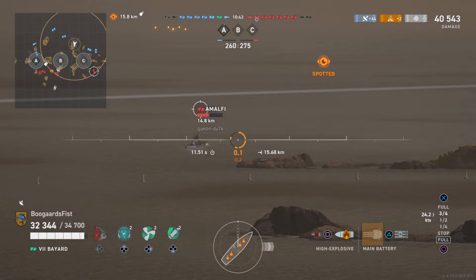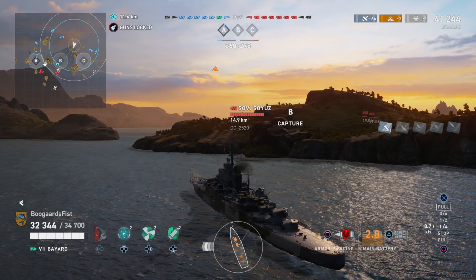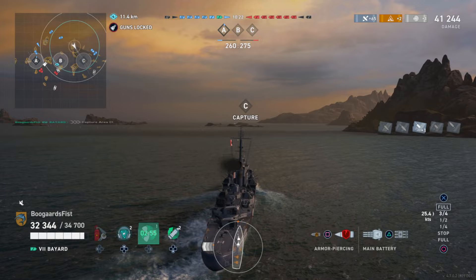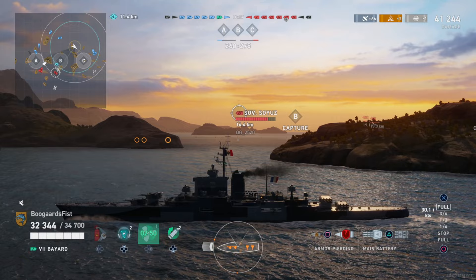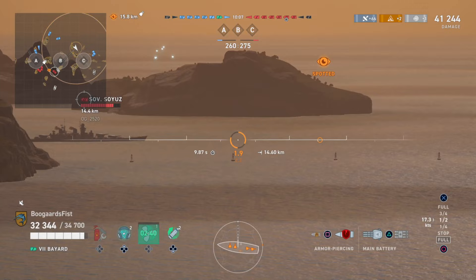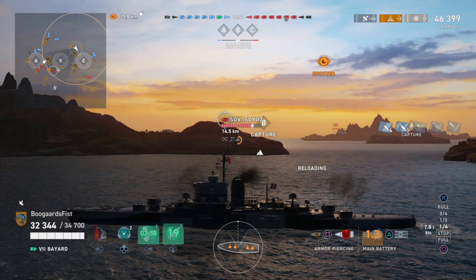Getting into this match — it's a pretty interesting one. Neither team had a lot of success attacking the caps early. Both teams have lost a destroyer as well as another ship, and spotting is at a premium. We spawned north of C. So far we've only seen a cruiser over there, and there's an unidentified destroyer on the red team — we're not exactly sure where he is. We've got to start getting some scoring done. The Amalfi was last seen kiting away toward a more rearward position, so opportunities present themselves to get on the cap.